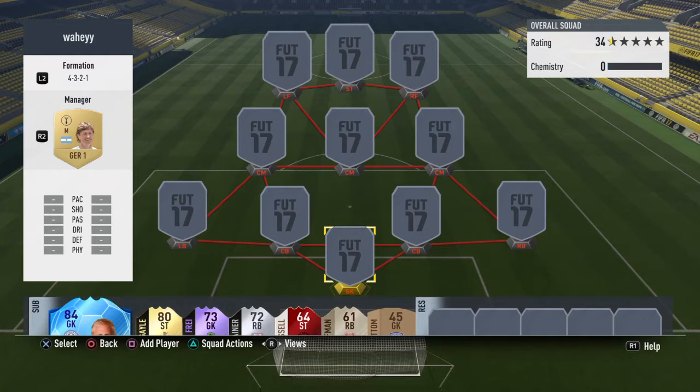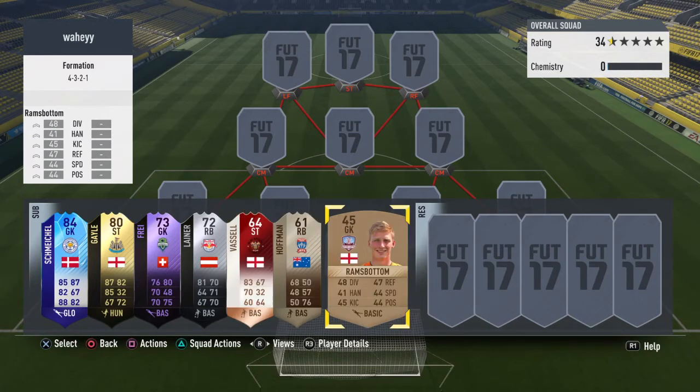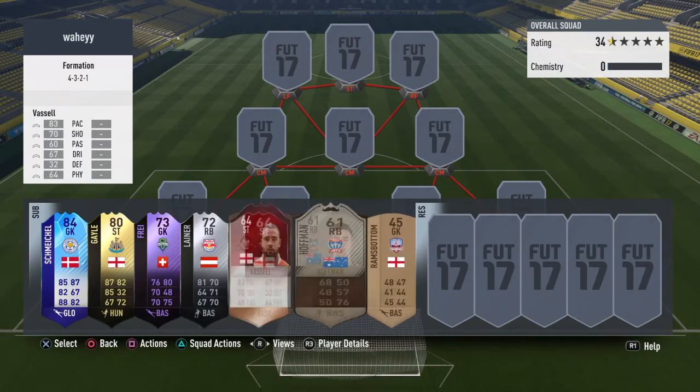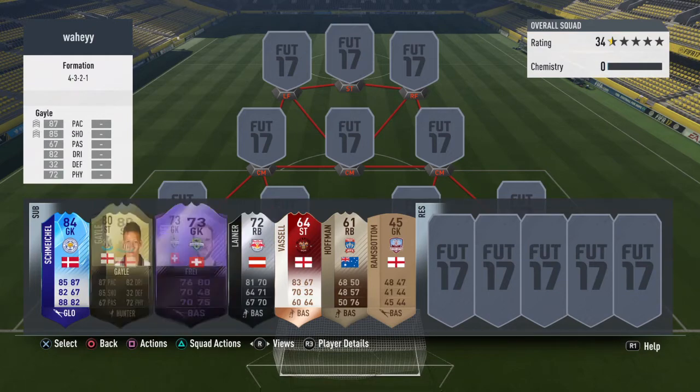Anyway, this is the team I used — it is absolutely unbelievable. It will cost you guys around 125 to 150k. I'm going to start off on the bench though. I've gone with quite a low rated bench — obviously I have three bronzes and then I've just gone with these two because they don't really affect the rating and they just look better.